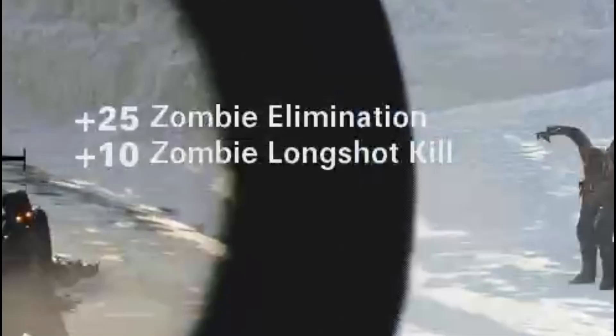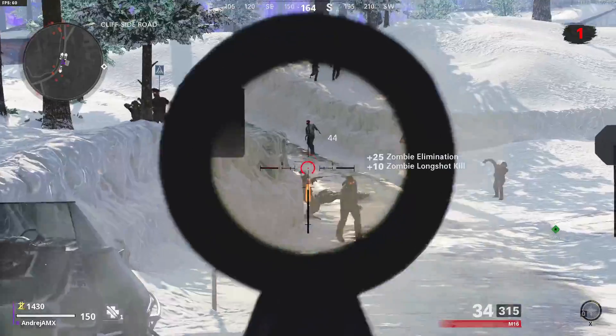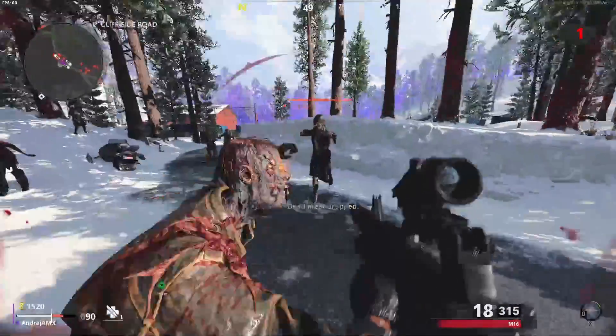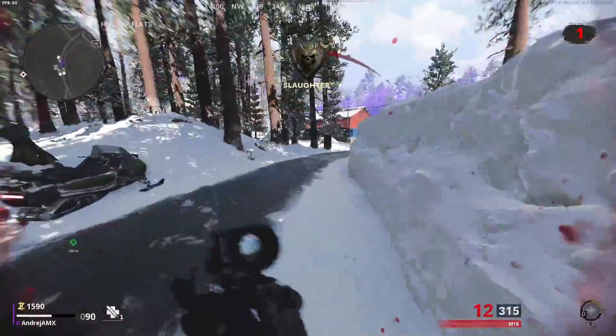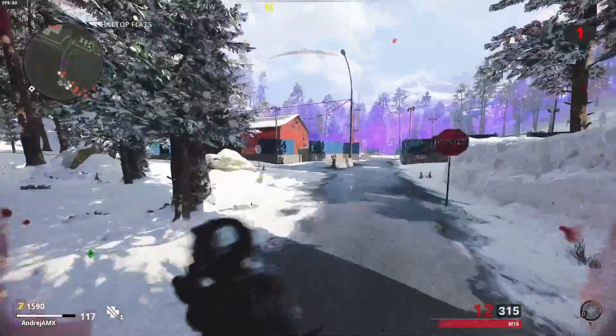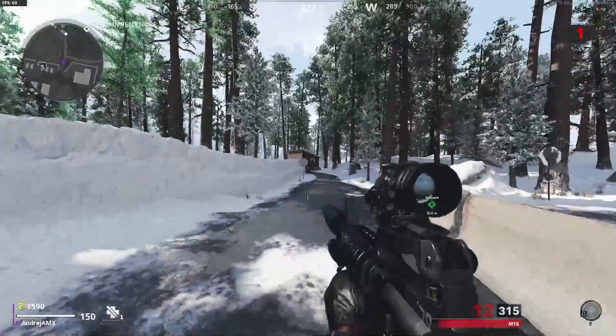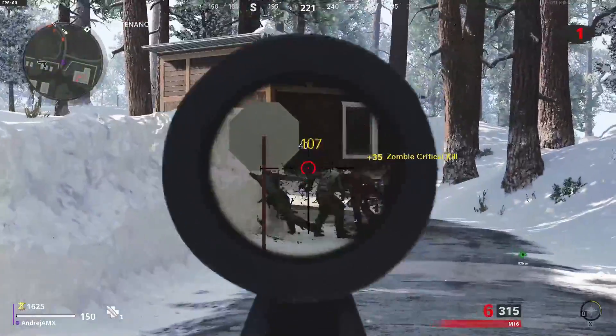If it says 'critical kill' on screen, that means you haven't got it. What you're looking for is for it to say 'long-shot kill' on the side — that means you've shot the zombie at the required distance and you've got one of the 250 kills. If it says critical kill, that just means you've shot them in the head, and that doesn't count.